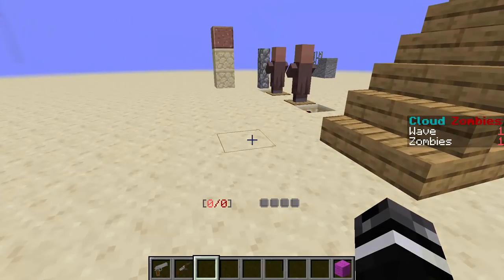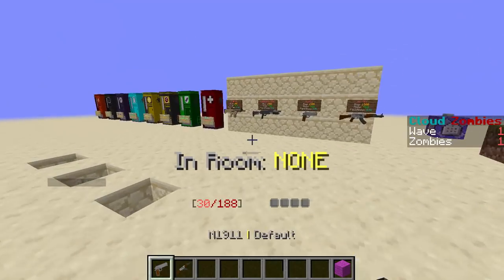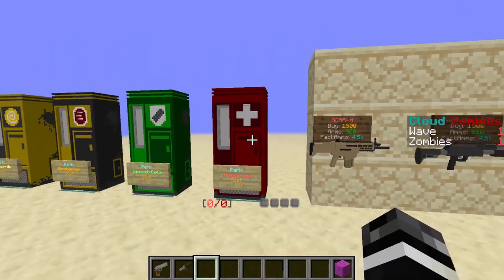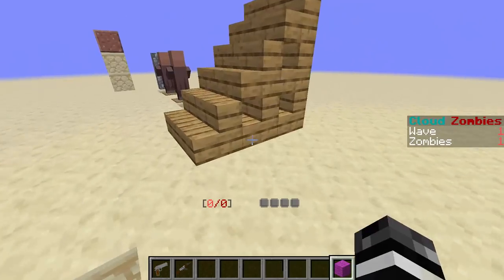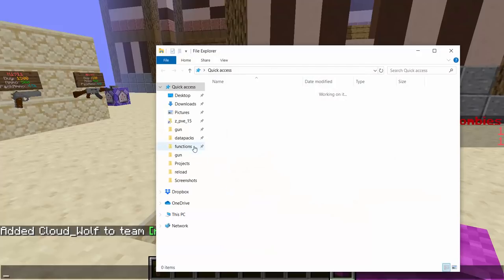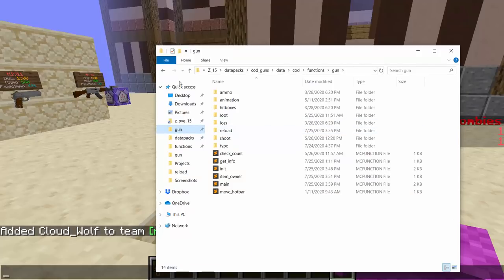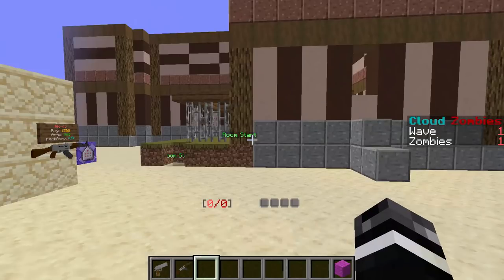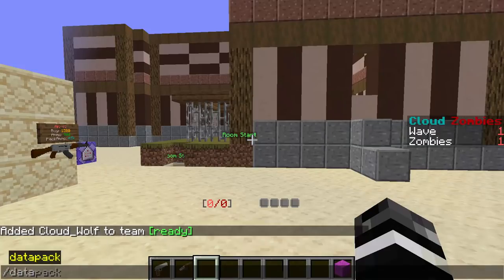That's pretty much all for the texture pack changes. Now let me jump into what I do — the code. Why did I change all of the code? I'm hesitant to show too much, so I'll give some brief overviews. This is the gun code, and it has some distinct nice changes. Before, when I added a gun it was uniquely tied to zombies — if I wanted multiplayer, I had to add the gun separately to multiplayer and separately to zombies. But now I can just use the data pack.